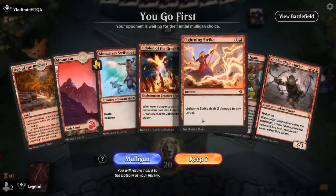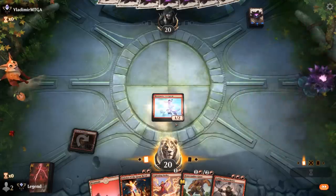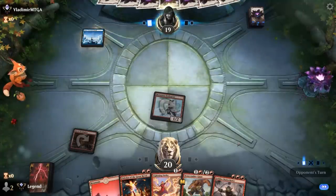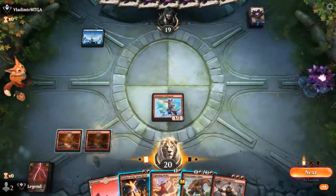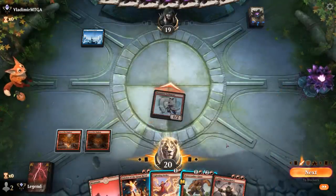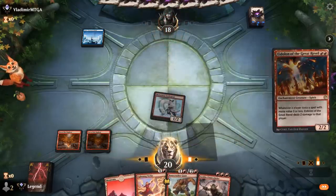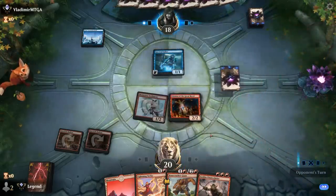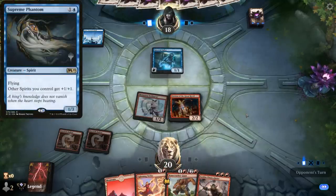We're on the play and the hand seems fine. Swiftspear on turn one, maybe turn two Eidolon. If we draw lands, we can cast Chainwhirler. If not, we still have some two-mana burn spells. And if this is Mono-Blue Spirits, resolving a turn two Eidolon is a huge deal, because the Spirits deck is filled with cheap spells which would trigger Eidolon. Spectral Sailor is one of them, so the opponent is going to play it in response, although it could still die to Chainwhirler.